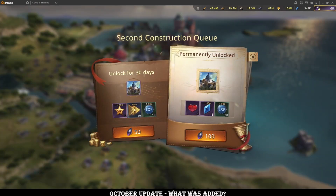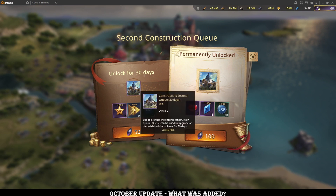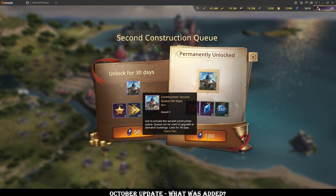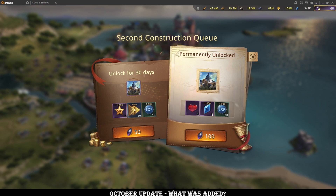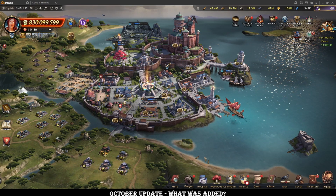First of all, there is the second construction queue, which is only purchasable through Black Diamonds. You can spend $10 worth to get it permanently, or get it for 30 days for 50. I don't know why anyone would really want it temporarily when they could just get it permanent, but the option's there. I imagine this is mostly a catch-up mechanic for new accounts and seasoned players, which I think is the bulk of the playerbase at this point.